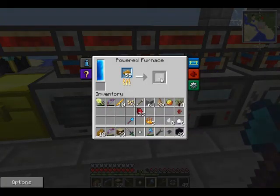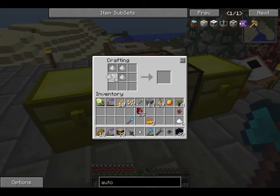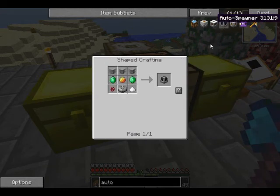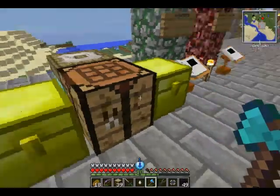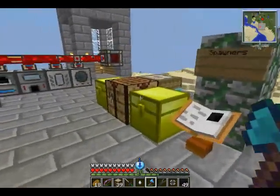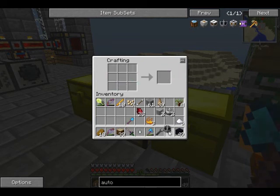Alrighty guys, let's do this. We don't need to cook up everything here, but I just needed eight of these — to make up eight plastic sheets. And we have three of those. I only need one. I don't have the emeralds on me — ain't no thing. Cool, now we've got the auto-spawner.